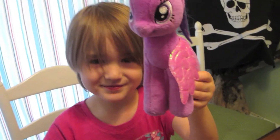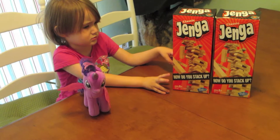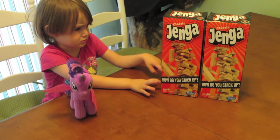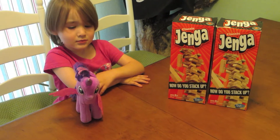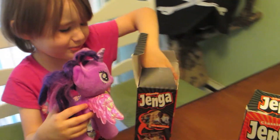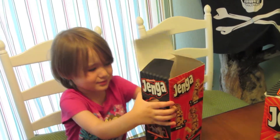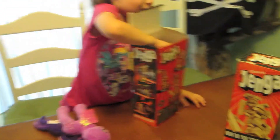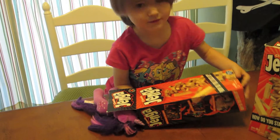We also have Twilight Sparkle who is going to try to perch on top of our building. We have two mostly full sets of Jenga to work with today. So the first thing I'm going to do is pour them out on the table. Twilight Sparkle is going to use this horn to open it up. Okay and dump them on the table — just dump the whole thing. I want to see a cool explosion of blocks!